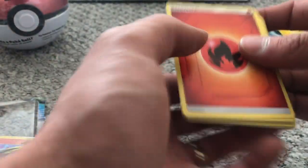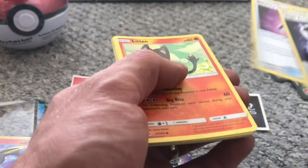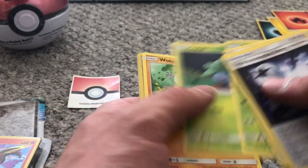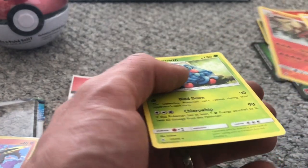I'm going Grass, Fire. Triple Accelerator, Tentacruel, Stealthy Hood, Litleonid Krabby, Tangela, Oddish, Wooper, Arcanine Reverse, and Tangle Growth.